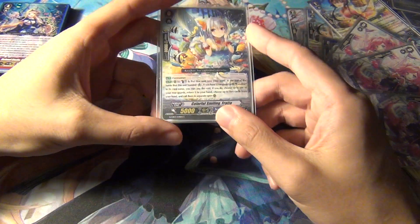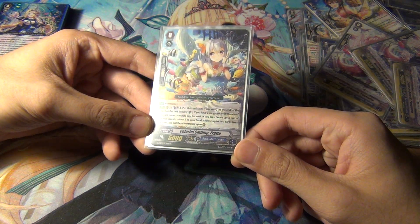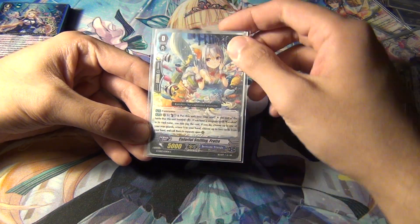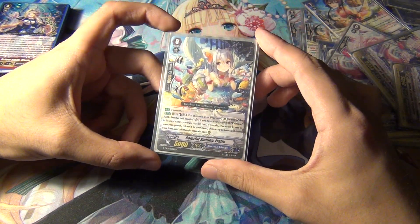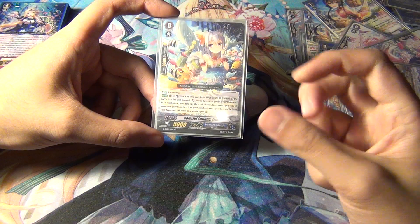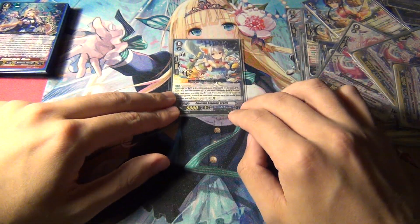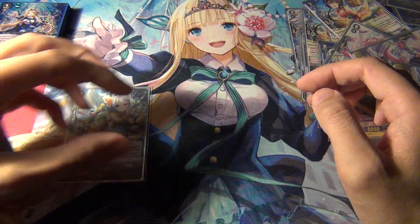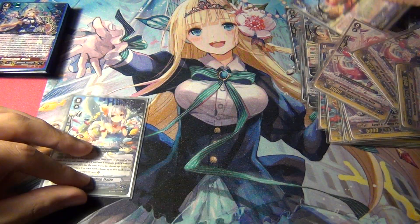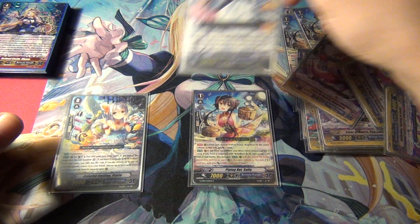The starter is the new Colorful Smiling Frat. She's meant for Reindeer because at the end of the battle that she boosted, if you have a Reindeer Vanguard, you can counterblast one, put her in the soul, choose up to one of your rearguards to bounce it, then choose up to two cards from your hand and call them to separate rearguard circles — very good with this deck. One thing I'll note: it's ideal most of the time to call her out to a rearguard column as opposed to behind the Vanguard, because usually you want to put a Soifa behind the Vanguard, especially if you open with the original Reindeer.